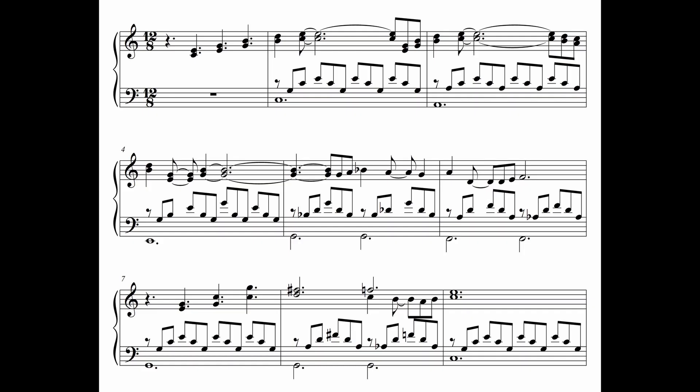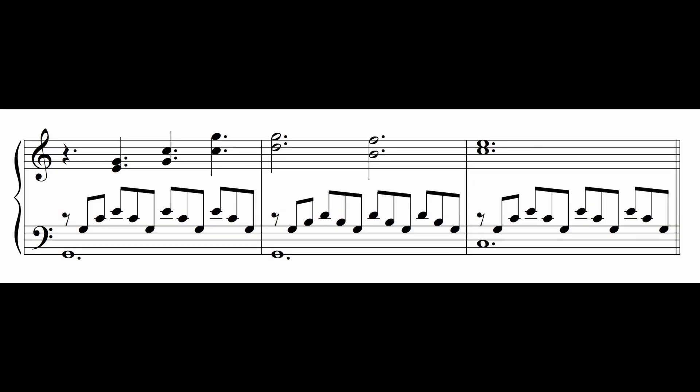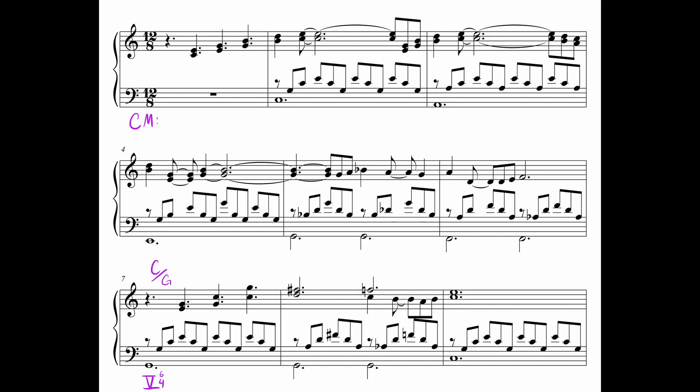The final bars set up a nice 5-1 cadence, moving from C over G to G and ending on C — which would sound like this. But it pulls a fast one. After setting up the C over G, it actually goes to D major over G. Again, this F sharp doesn't belong in C major. Then moving by half step to D diminished over G — now the A flat is borrowed — and finally resolving back to C. We still hear this as a 5-1 cadence because of the underlying motion from G to C, but these borrowed chords above it give it way more interest.